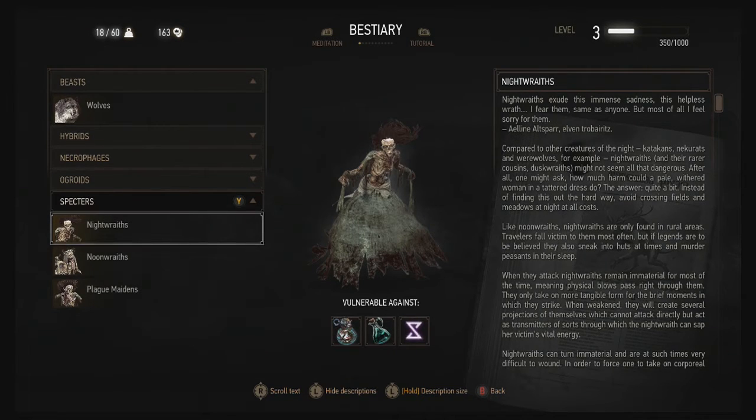Compared to other creatures of the night like katakans, nekkers, and werewolves, night wraiths and their rare cousins dusk wraiths may not seem all that dangerous. After all, one might ask: how much harm could a pale woman in a tattered dress do? The answer: quite a bit. Avoid crossing fields and meadows at night at all costs. Friggin' — what can you do in this world, just sit in your house and hope you don't die?